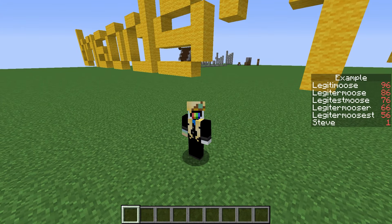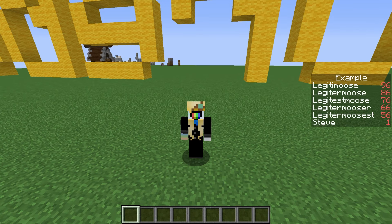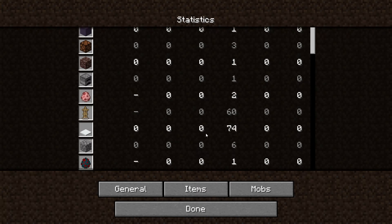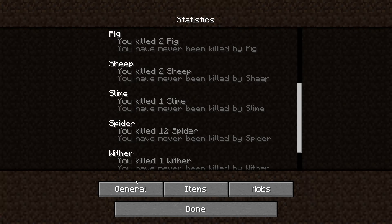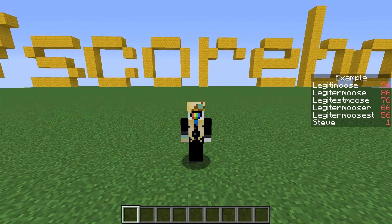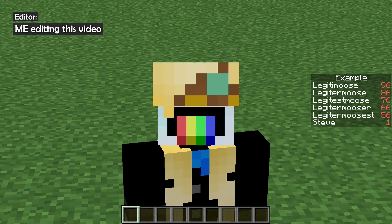The actual score that a player has is determined by the criteria of the objective. Simply put, a criteria is anything you can find on the statistics page, plus a couple of extra things. Tracking these built-in criteria is really where scoreboards shine and work smoothly. The further we stray from this, the further we stray from sanity.